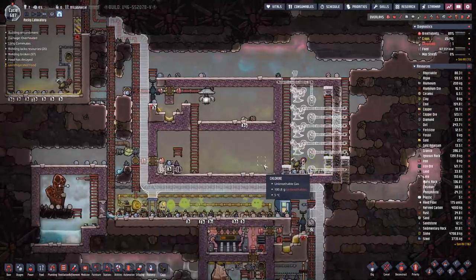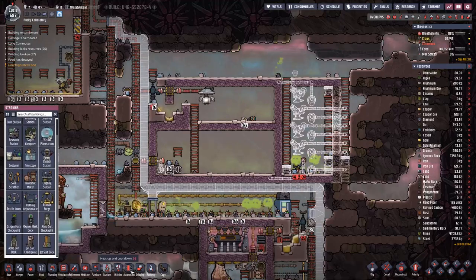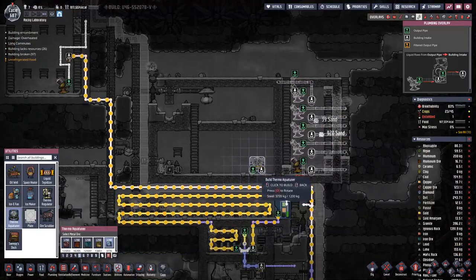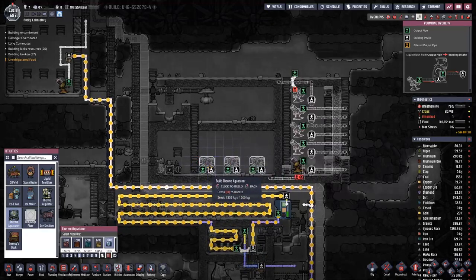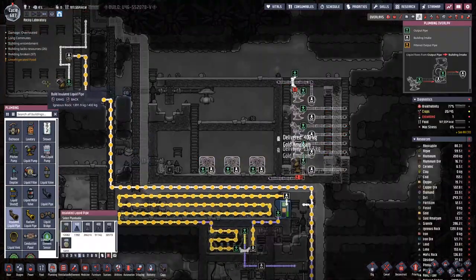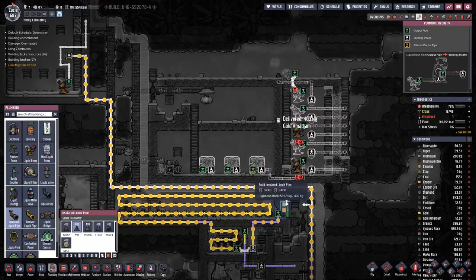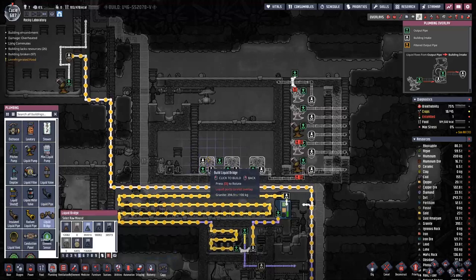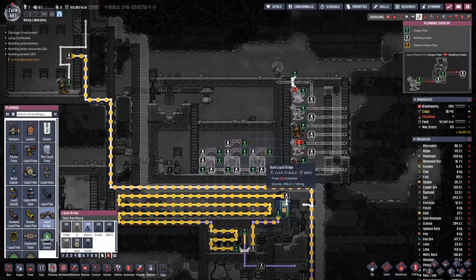In here that's where we will have an aqua tuner made out of steel, in this green, and another one here, and a third one there. For the piping up here we can get the water in, and we connect this like that. Then we have a bit of a bridge like this, and then like this and like this.